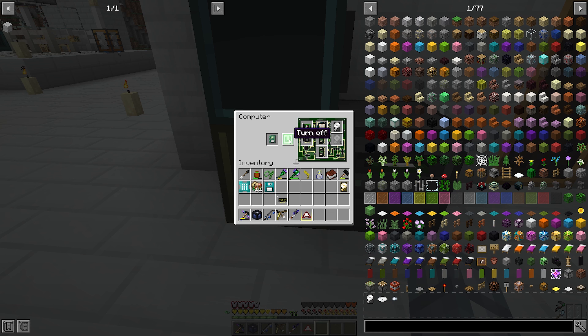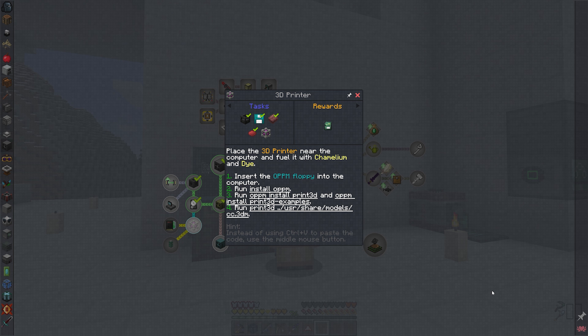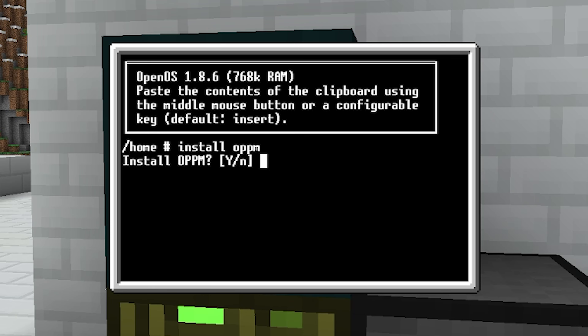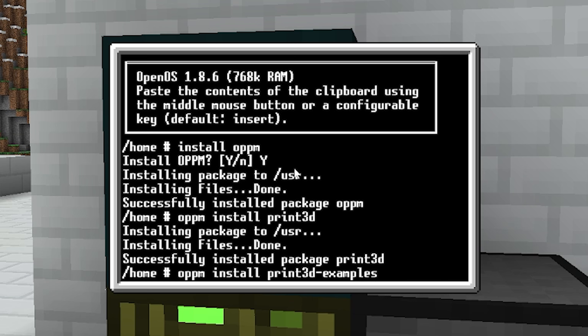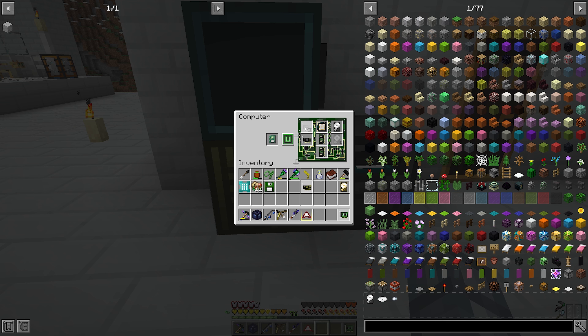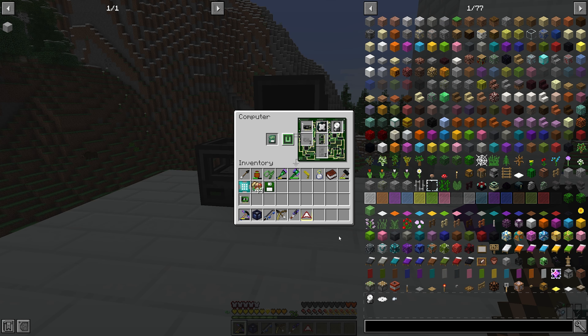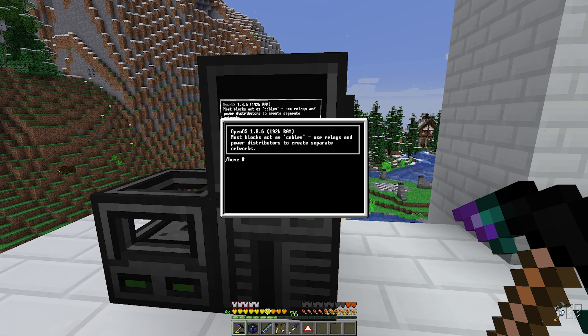We can now start the computer, install the operating system, and once done, follow the steps in the 3D printer chapter: put the OPPM package manager into the disk drive, run the install OPPM command, hit yes, and once the package is installed, type 'oppm install print3d' and 'oppm install print3d-examples'. When everything has finished, put our graphics card and hard drive back in the tier 1 computer — and this looks like a success.